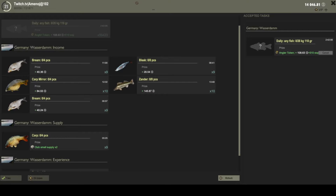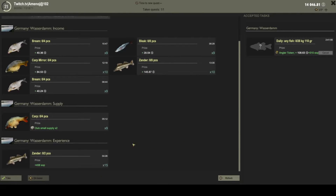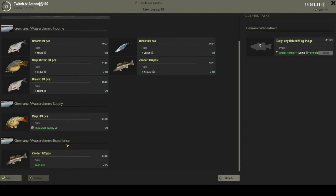Now let's hop into the questing system. As you can see here there are a few different quests: we have a daily quest, an income quest, a supply quest, and also experience quests. Every single lake, every single day, you will have a daily quest ranging from fishing a certain fish to catching a certain amount of weight. You can take one of each every 20 minutes, or if you have premium that's reduced by 50% — so every 10 minutes.